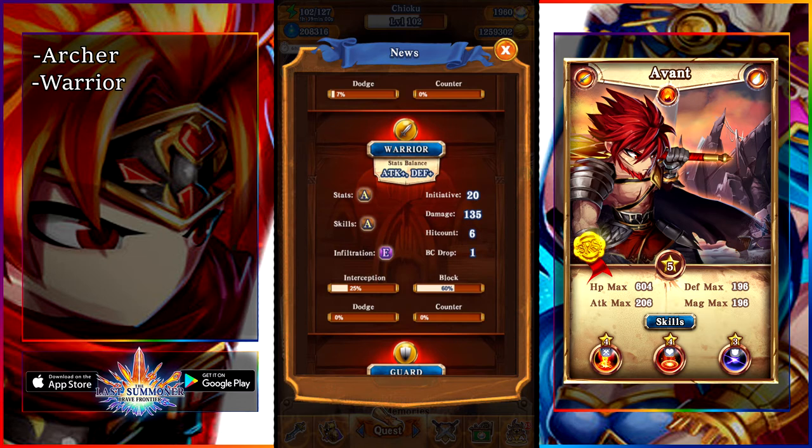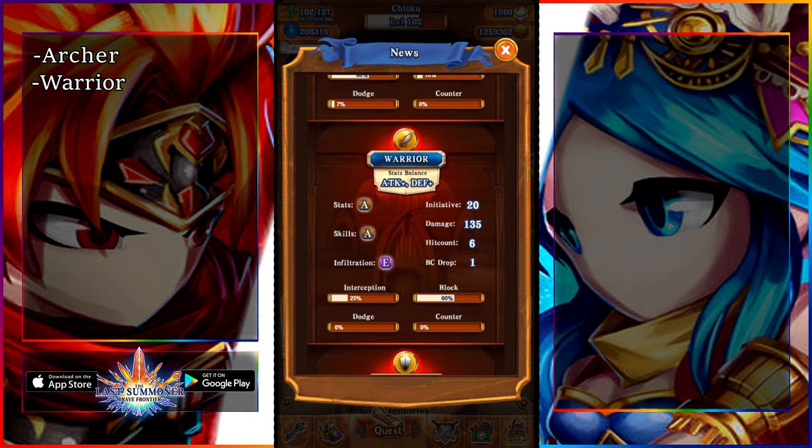Next up, warriors. They have incredible damage — the highest damage in the game — but it's compensated by their awful infiltration, incredibly low initiative (lowest in the game), pitiful BC drop rate, and a pretty low hit count. Now, they also have a high block rate and a pretty decent interception rate. My advice: if you want to use them situationally, they are much better offensively in the front lines than the shield or guard units. You would definitely want to use warriors if you want to go for an offensive build, but also need to guard the units in the back.